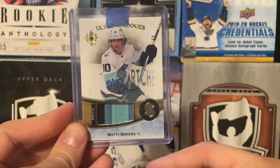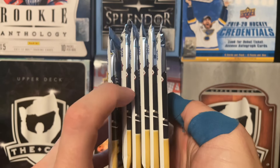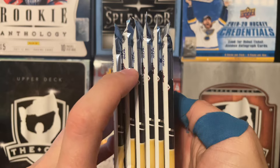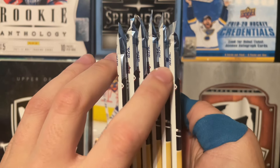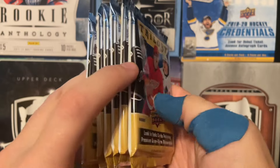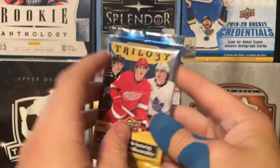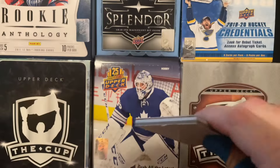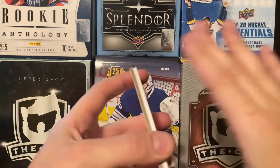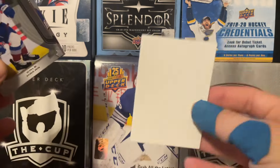There's a Matty Beneers Rookie Patch Auto from Ultimate — it's going right into the collection. Let's get on with the rest of the box. It may look like this one right here might have the plexiglass in it, but it's so hard to tell. We're just going to go from top to bottom, work our way like we did in the last box. If you did not see the last box, go check it out — it was definitely a good one. Definitely watch that first.